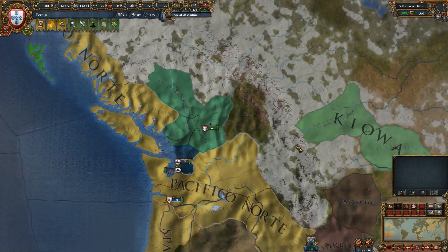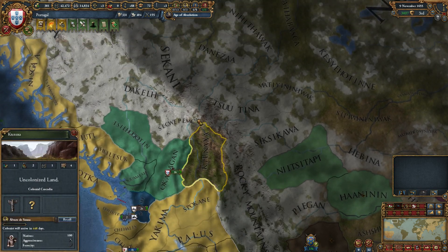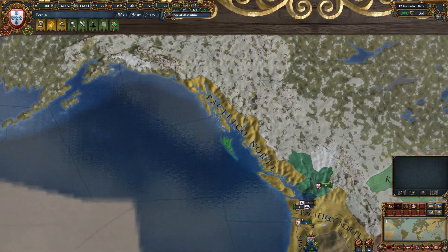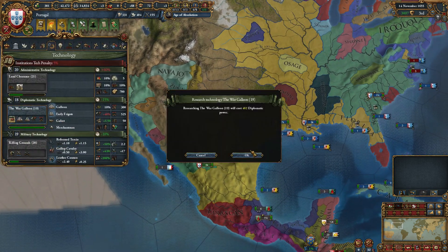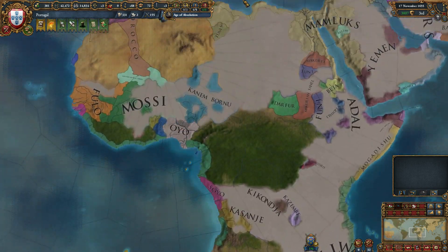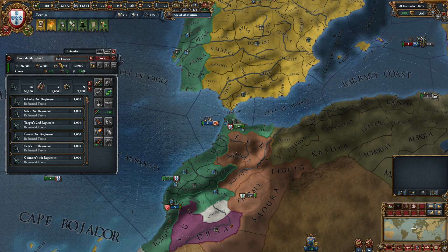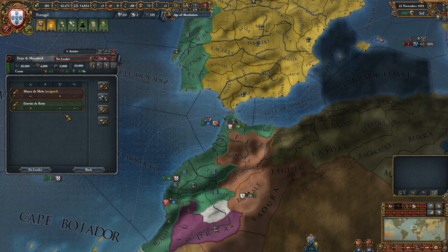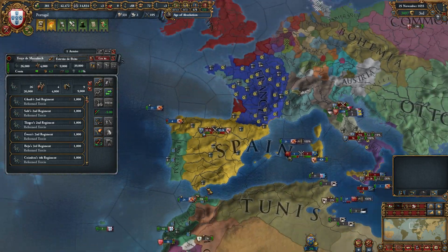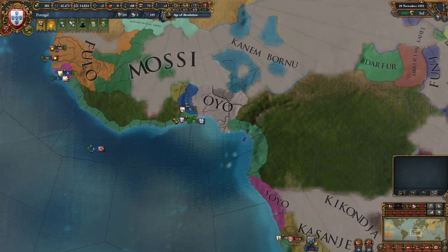We've got another colony there — they're cut off as far as that goes. So let's take this colony next. I think that means we have exclusive access to all of these, so we can possibly even stop down there and start colonising up here. Another technology, so let's go for that. We're going to have to work out what we're going to do about this war with France now. I need a decent general to start with. Let's head over there and see if we can take them out — I'm not sure we can, but we should at least try to show willing.